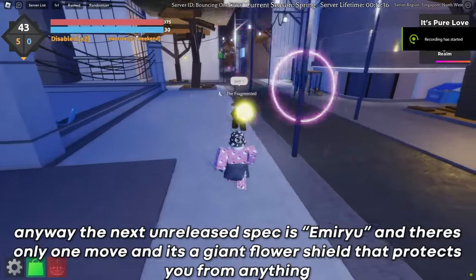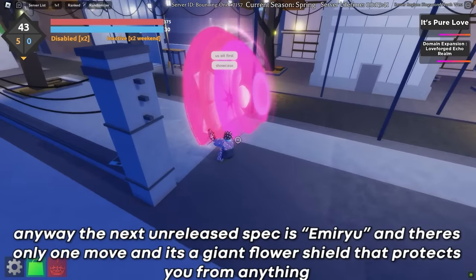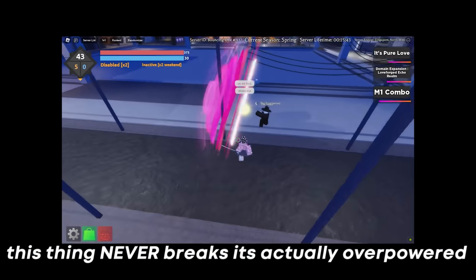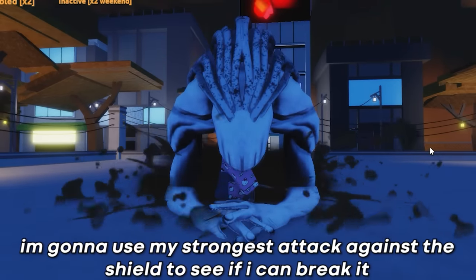The next unreleased spec is Emiryu and there's only one move: it's a giant flower shield that protects you from anything. This thing never breaks — it's actually overpowered. I'm going to use my strongest attack against the shield to see if I can break it.